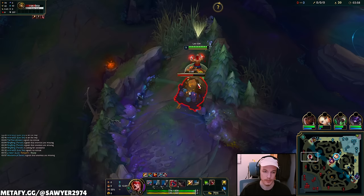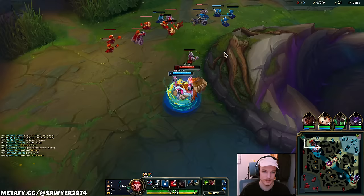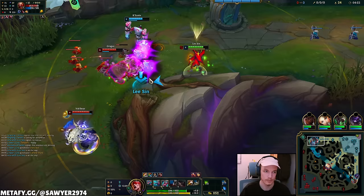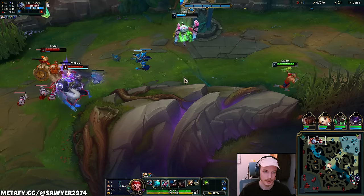I'll use my smite early so Q deals more damage, then ward hop top. This guy wants the 2v2 — that's okay, but he has no Q on Volibear. Auto, E, E — no knock-up onto anyone. So much for the 2v2. They can't really dive the lane, that'd be pretty stupid.